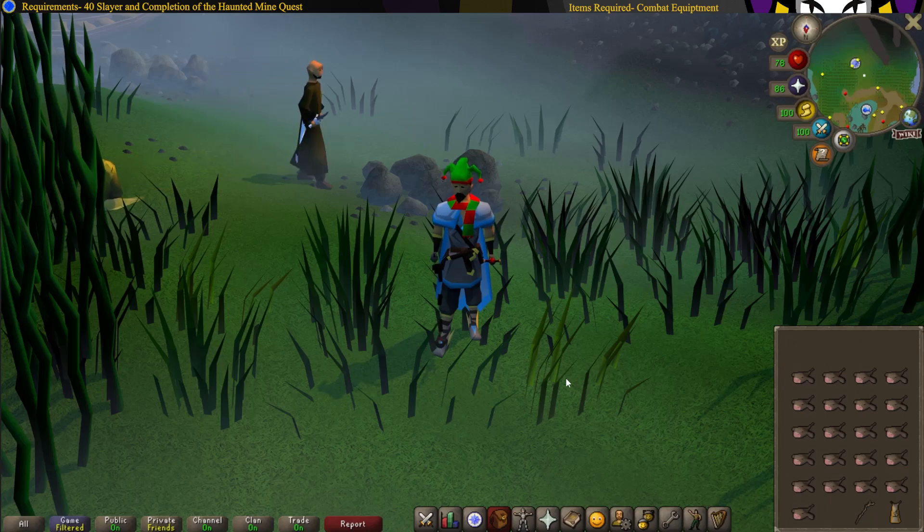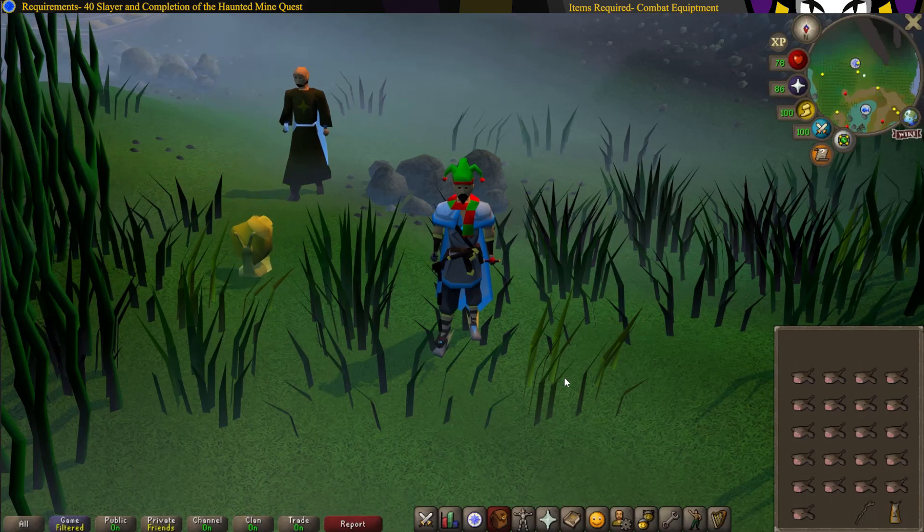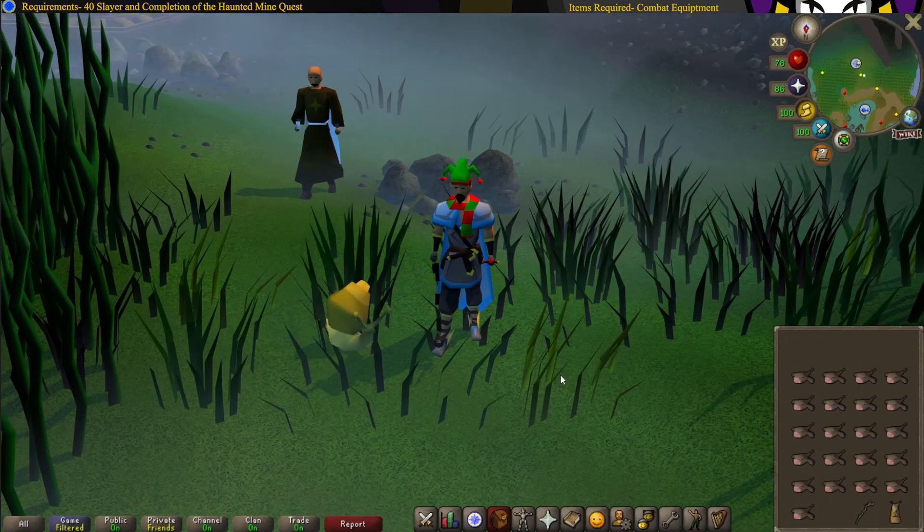Welcome to the Lair of Tarn Razor Lore Mini Quest Guide. The only requirements you need to do this mini quest is to have completed the Haunted Cave Quest — a guide on which will be in the top right corner. Other than that, you will need level 40 Slayer. There are no items required, but you do need some combat equipment and food.